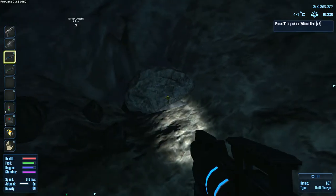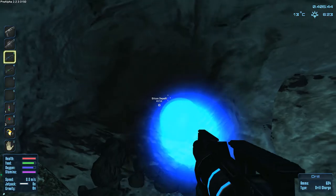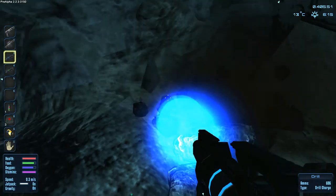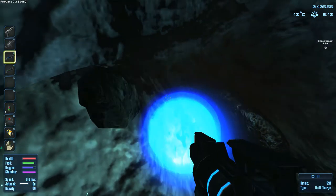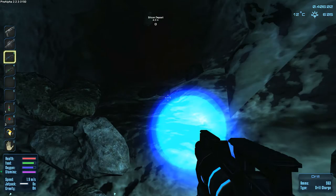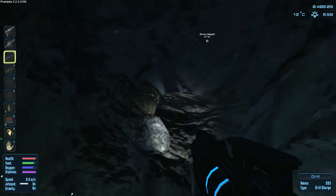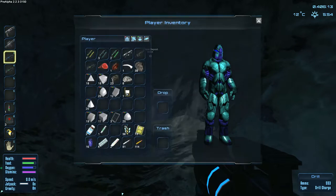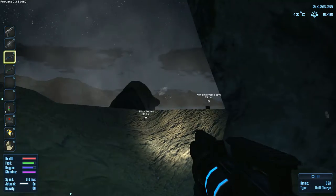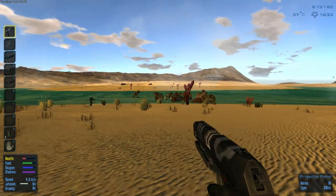There's silicon ore — it's a tiny tiny deposit. I can't see it well in here, it's underneath us. This is what you'll be doing in Empyrean Galactic Survival. We only picked up eight silicon — we need to do more. I'm going to give you some more footage and then we'll talk.